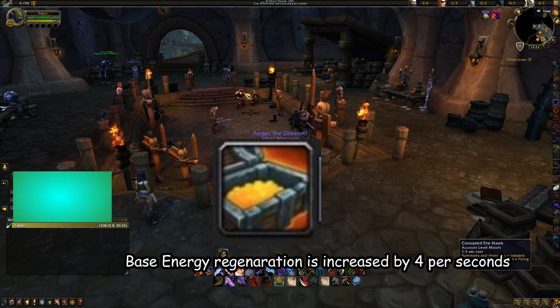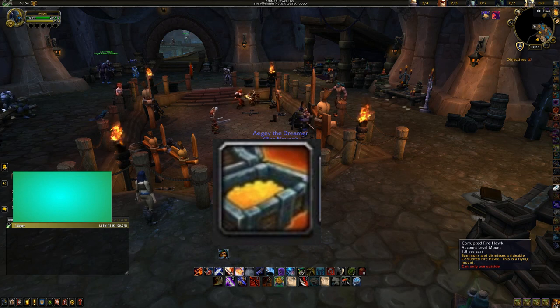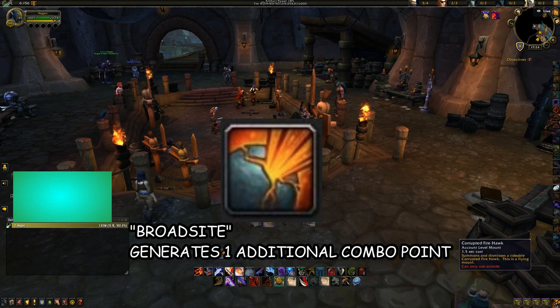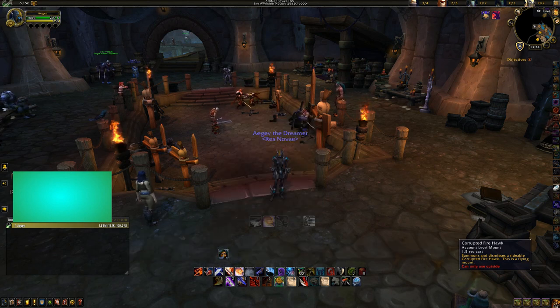Buried Treasure: your base energy regeneration is increased by 4 per second for the duration of Roll the Bones — really good to just have alone as an energy regeneration tool. I would keep that. And Broadside: your combo-generating abilities generate one additional combo point and deal 20% increased damage — insanely good. When you hit twice with Sinister Strike and have Broadside up, you get full combo points immediately. So that's really, really, really good.